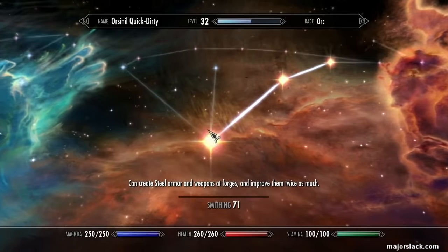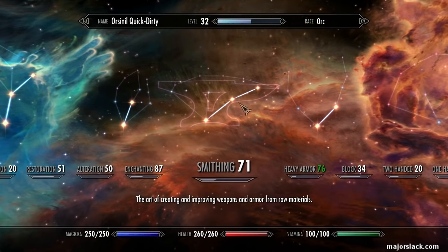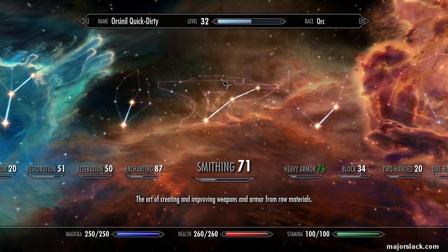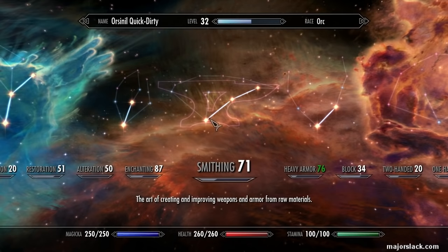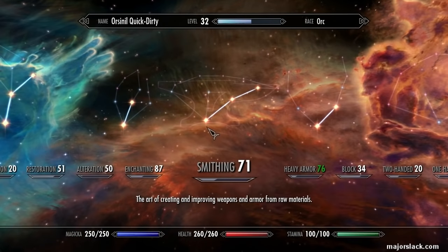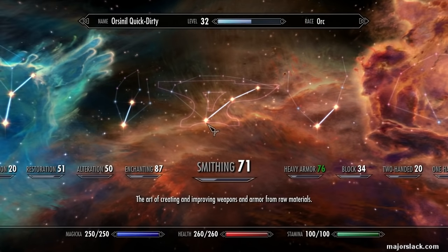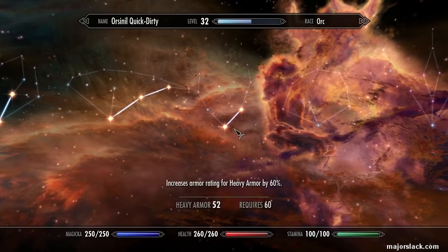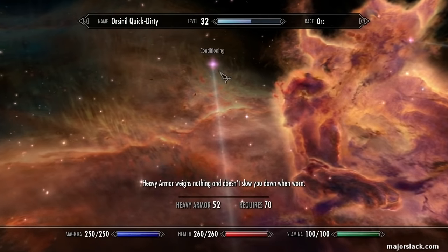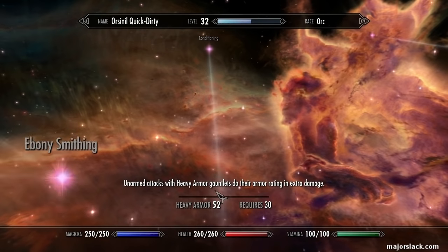Why heavy armor? Because it's just a lot faster to reach the armor cap going on the heavy armor side. You can reach the armor cap going on the light armor side, but it's not as fast. And if you're worried about weight, you can always activate the Steed Stone and that makes your armor weigh nothing. Or you can work your heavy armor up to 70 and get the Conditioning perk, which also makes your heavy armor weigh nothing.